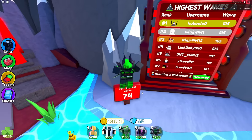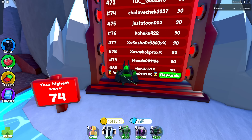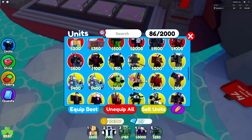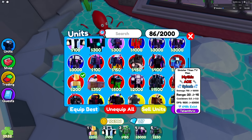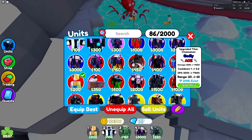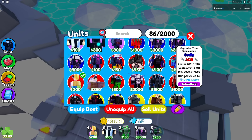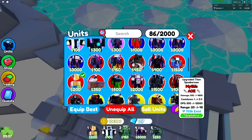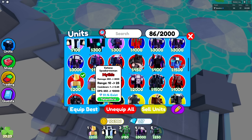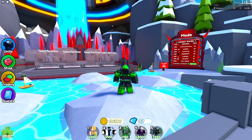My highest wave is only 74 right now — I need better strategies since people have gotten all the way to wave 105, and you need at least wave 87 to be on the leaderboard. A lot of people are using Sinister Titan TV Man because with the 50% boost he does 90K DPS, which is more than the Upgraded Titan Cinema Man's 71K DPS. Also, why is Upgraded Titan Cinema Man's range listed at the bottom while Sinister Titan TV Man's range is second? Looks like some DPS and range values randomly changed — Evan needs to fix that too. Anyway, like and subscribe, thanks for watching!